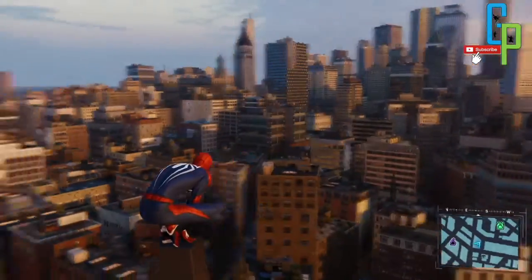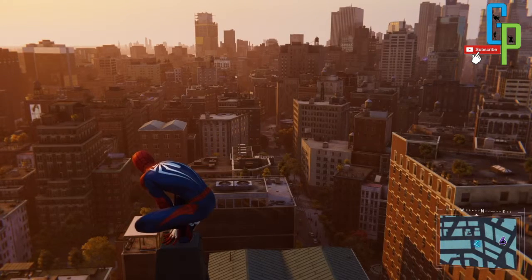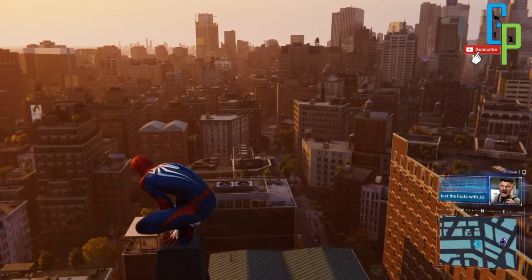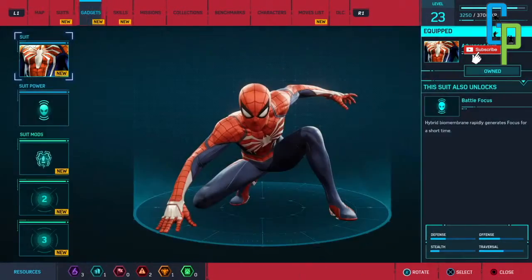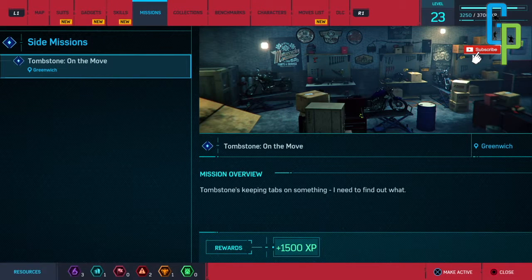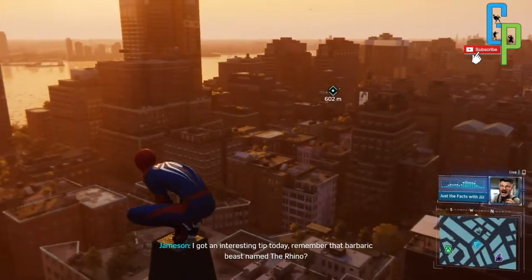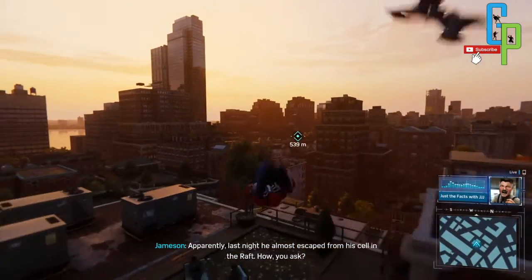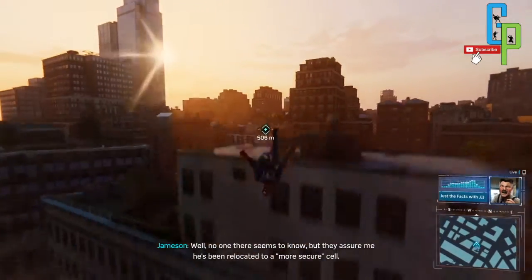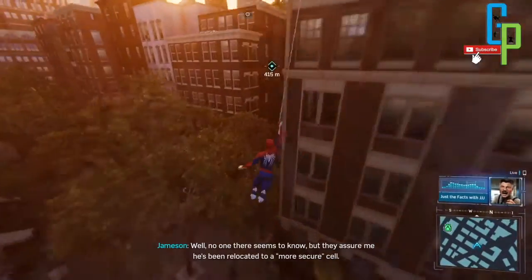We don't have any missions yet, so let's do one of the side missions, or if we get a marker for our main mission we can get there. Let me just check it out. We don't have any mission yet. Let's get this active — the Barbaric Beast side mission, it's not that far away. Apparently he almost escaped from his cell in the Raft, and has been relocated to a more secure cell.